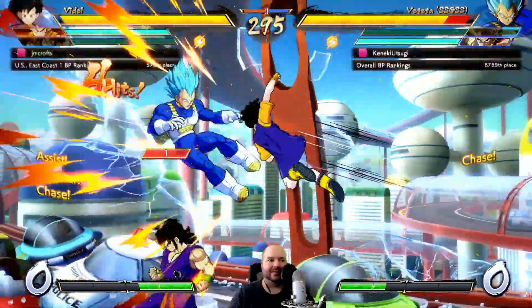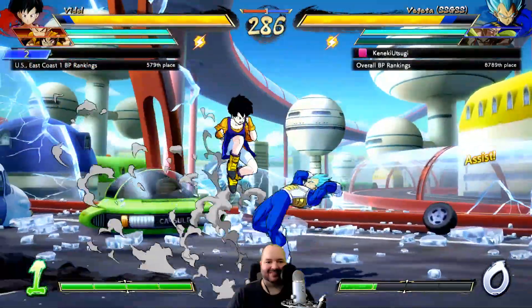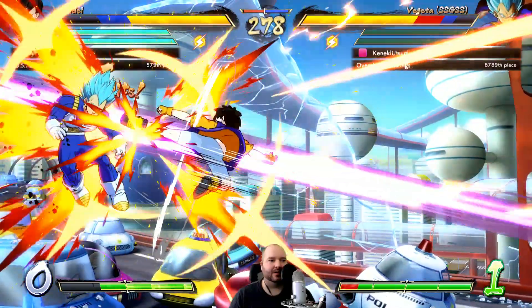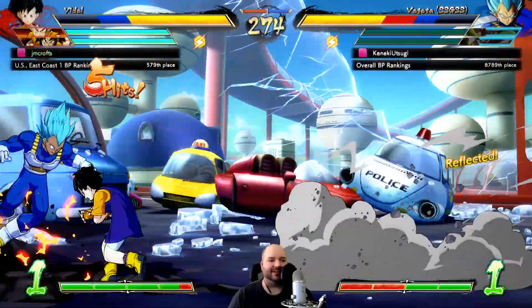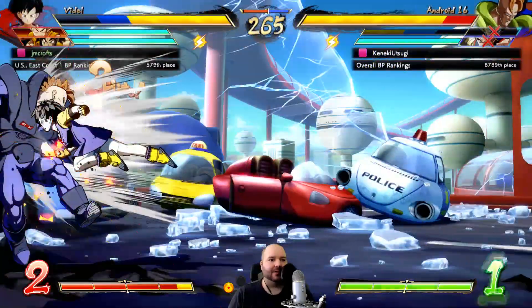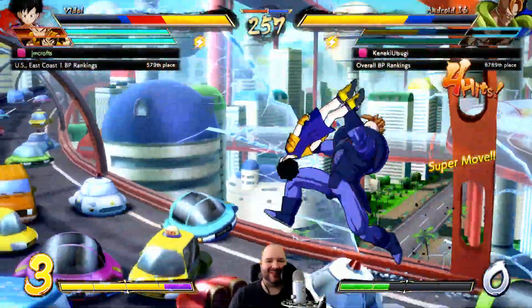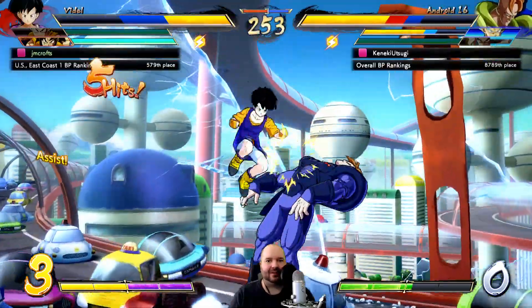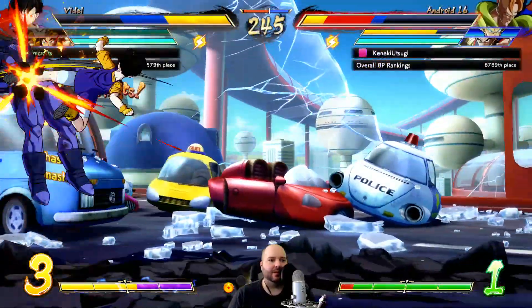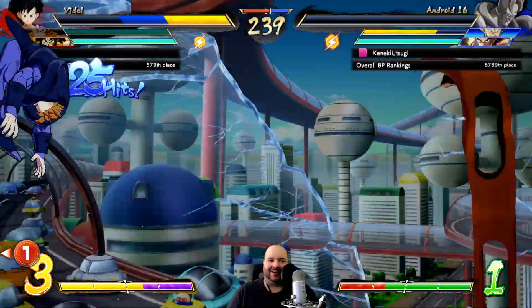I thought maybe I could bait a guard cancel even though he doesn't have meter. I see the 2H respect there. I panicked a little and didn't do the loops. I got greedy and went for extra reps at the top - you can continue comboing after that. I think we'll just leave Krillin in, why not. That's what I'm talking about - a little blue life combo, but it's fine.